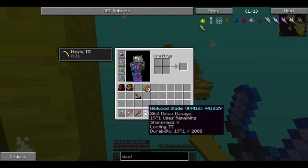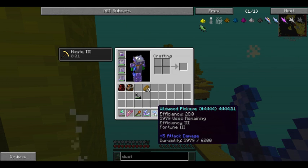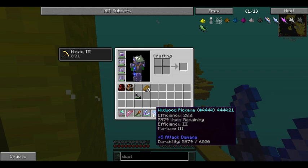The blade has 26 base damage plus Sharpness 5 and Looting 3. The Corrupted Pickaxe has 28 efficiency — it was beast mode already with like Efficiency 5, giving an efficiency of 16 before. Now it has 28 efficiency, Efficiency 3, and Fortune 3.